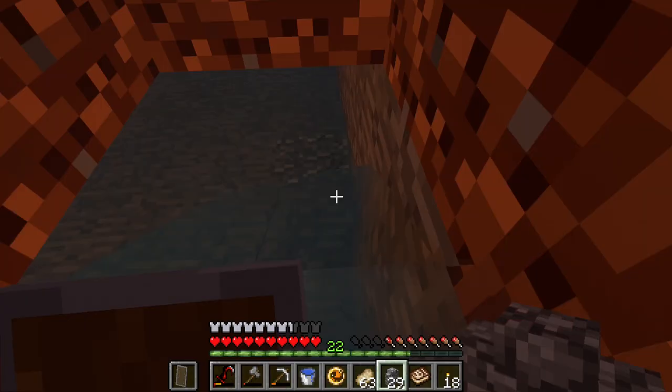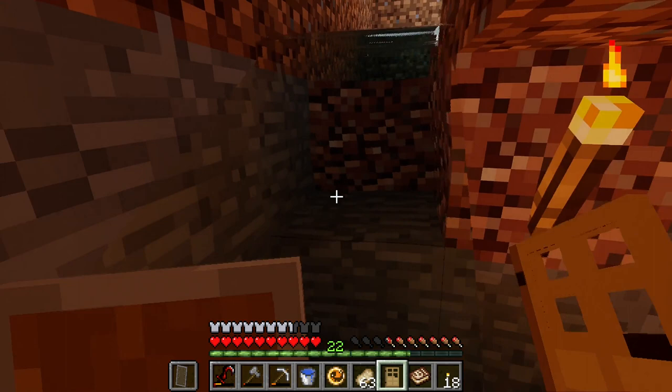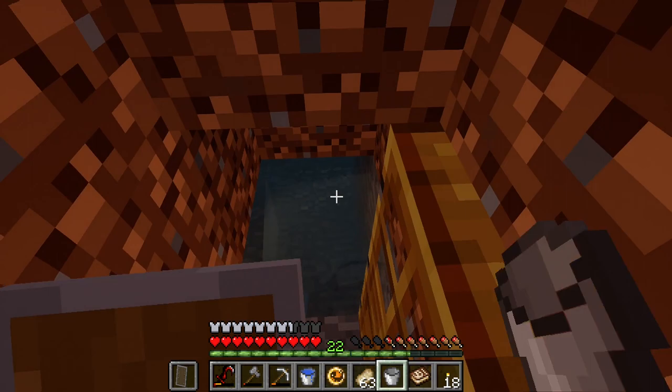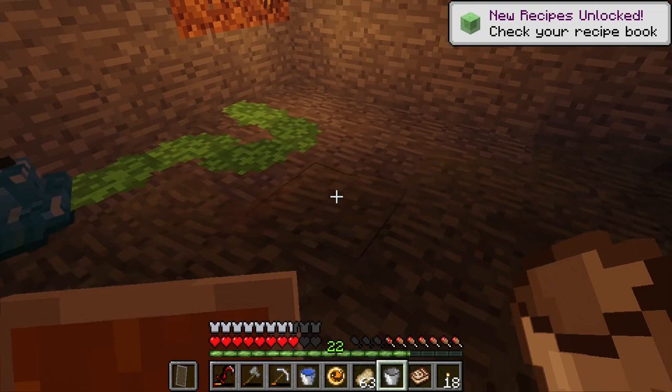I'll probably need more doors. I might need to name it if I want it to not despawn, but I'm not sure. I guess I'll just leave this right here. If I want more slime balls I can just do this. Where is he? Give me some slime. Don't give me attitude — give me slime. Bad monster. That should be more than enough for now. What should I name this guy? Comment it below.